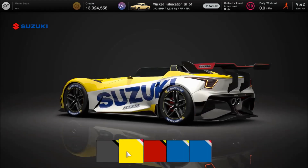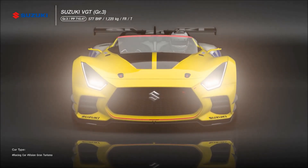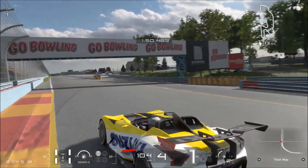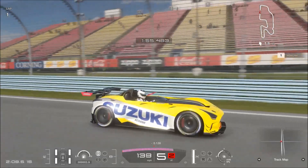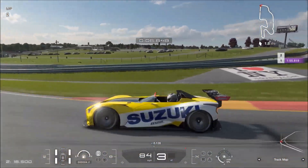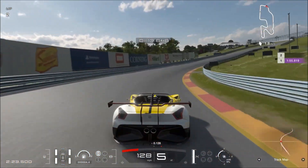One thing which I certainly wasn't expecting, but it's great to see come back, is a 360-degree camera, which you can swing around the car in chase cam and look at your vehicle. It's great for people like me who like to look at the car while driving and admire it, or get a better view through a corner or at the cars around you. This is a returning feature, as some of you will remember from the beta days of GT Sport — it was featured way back then and then taken out for whatever reason. So it's great to see it back.